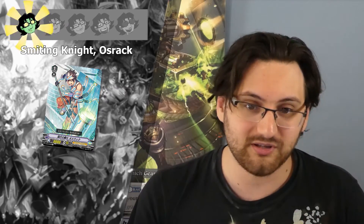Another reprint is the grade 1 PG, Destructible Knight Arena — just going to be a one star, it's a generic PG that's already in wide circulation. We also got some new vanillas. For Royal Paladin we have the grade 1 9k zero shield vanilla Smithing Knight Osrak — one star, not really a fan of these vanillas. Then there's the grade 2 10k/10k vanilla Knight of Magnificence Lucis — also one star, since it's essentially a pseudo-reprint of a card we already have.